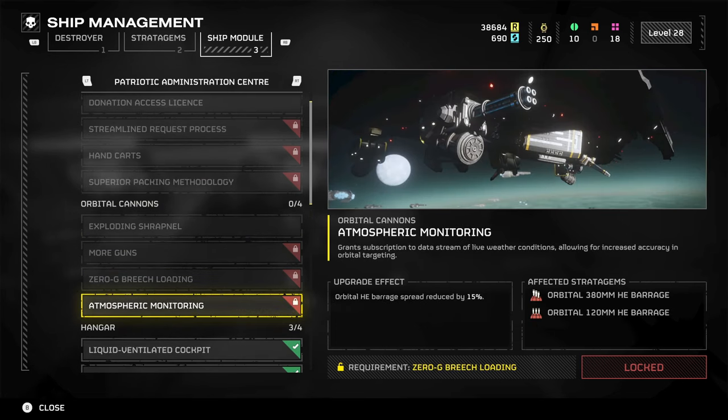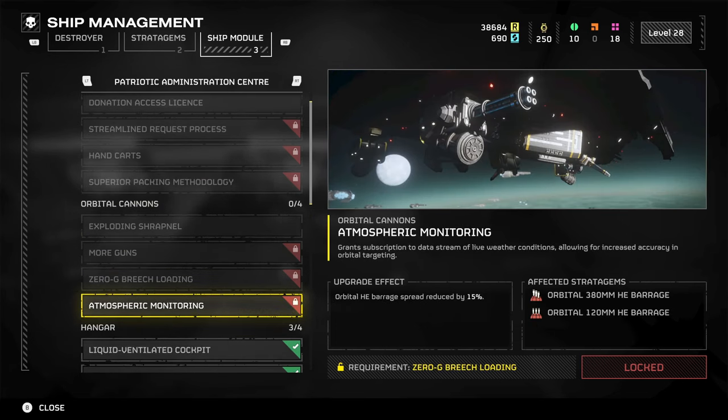Under the Orbital Cannons we have Atmospheric Monitoring, which is going to reduce the spread of your orbital barrages by 15%. That one is going to cost 200 common, 150 rare, 15 super rare samples, and 25,000 requisition.